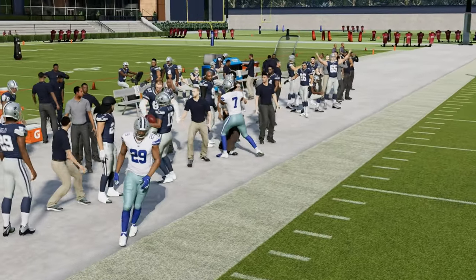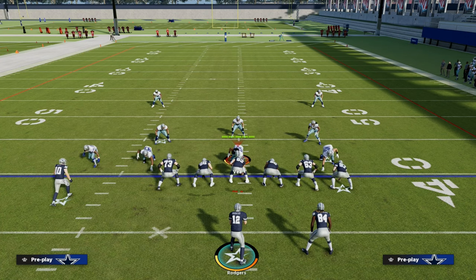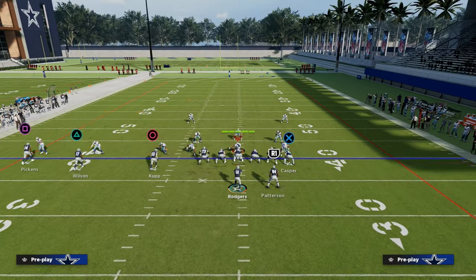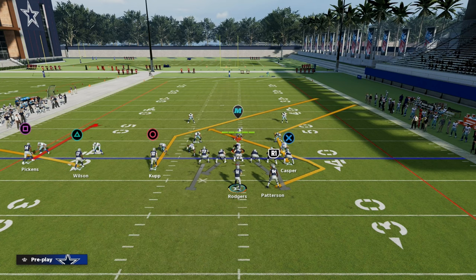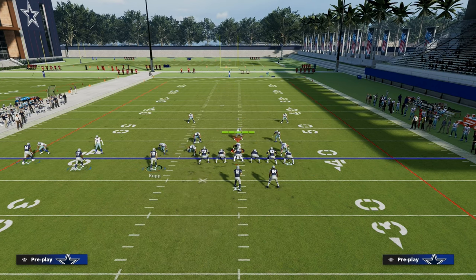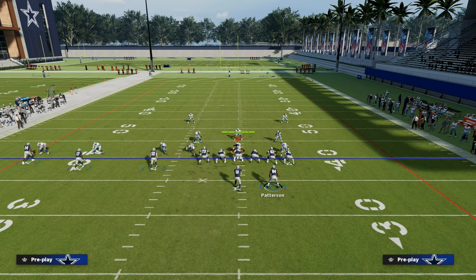What's a play we can call to counter the adjustments they're probably going to make? That's where Curl Flat comes in. Now we're going to audible to Curl Flat and attack the right side corner area. The setup is very simple: we're going to put George Pickens, our outside receiver, on a C route. This is the most important route in Madden — you need to have this route in your playbook in some way, shape, or form.